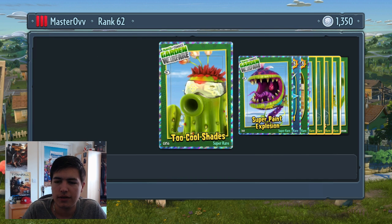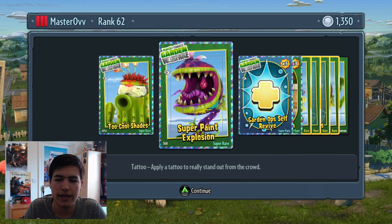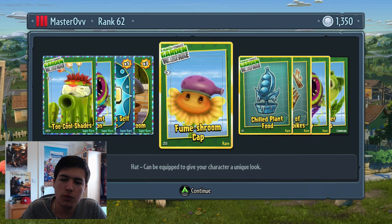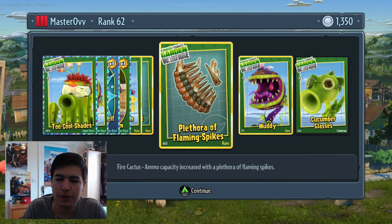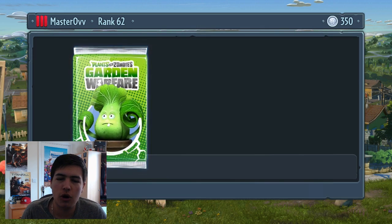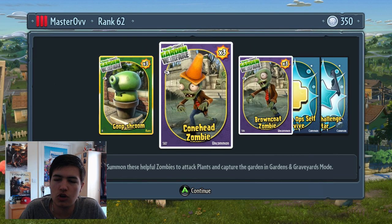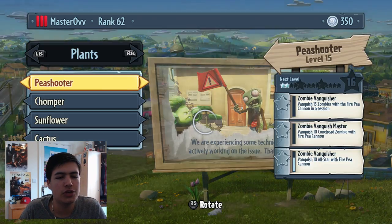More Doom Shrooms - nice! I think this means I've unlocked all the characters. Some cool shades, super paint explosion on his head, garden and self-revive, Doom Shrooms, Fume Shroom cap - I like that cap. Less reload time for the Ice Pea, more ammo for the Fire Cactus, muddy and cucumber glasses. Now with one more thousand coins we're going to open a Reinforcements pack. Skip star - pretty nice. Google Shroom, Conehead, Brown Coat, self-revives and skip star challenges.